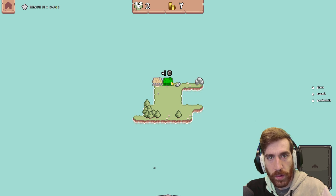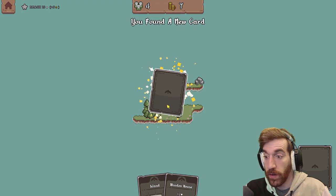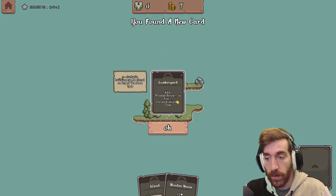Reach 10 people — plus five coins. Okay, so it seems to have some sort of synergy. You found a new card: lumber yard — adds wooden house card or pier.